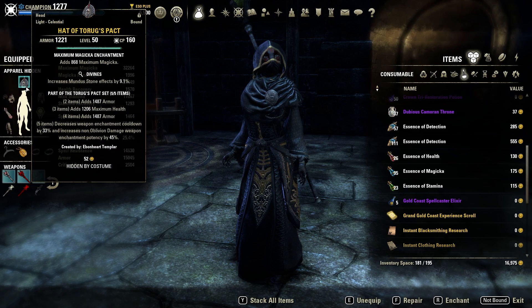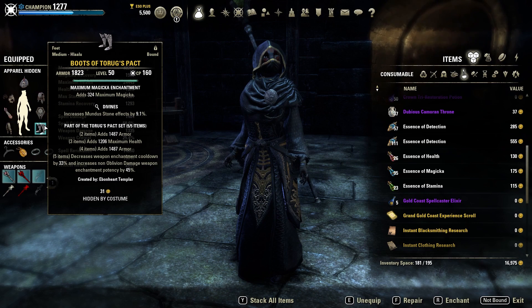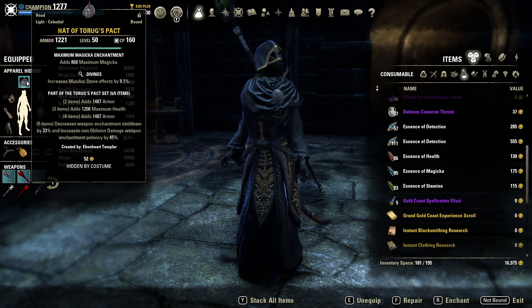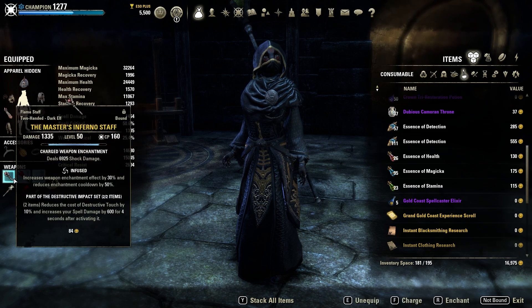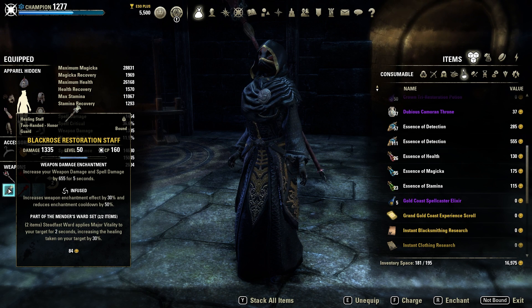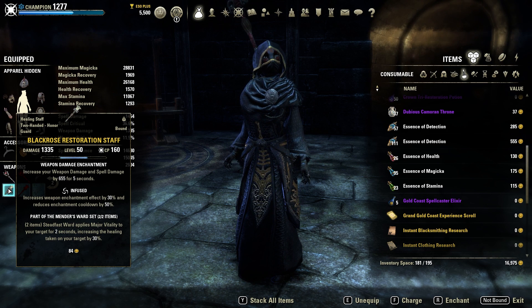Taking a look at the gear, we're starting with the five-piece Taurugs Pact. It gives us armor, max health, and armor in the two, three, four-piece this patch. In the new patch it decreases the cooldown of your enchants by 33% and increases their potency by 45%. The enchant value without Minor Berserk on our front bar is 6.9k, on about a 1.5 second cooldown — you'll be hitting this almost every single time you hit someone with your Destro Staff. Taurugs Pact also gives us a huge amount of spell damage when we poke someone with our back bar Resto Staff. The back bar Resto poke is super important for this build and it's very easy to cancel with Cloak — you don't even leave stealth when you poke someone with the Resto Staff.